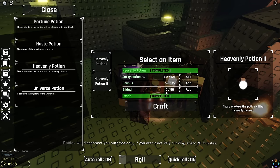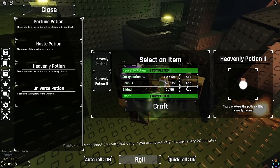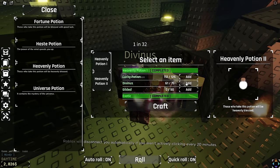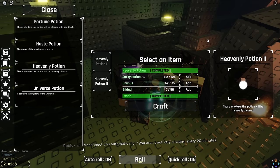We just need 26 Divinus, 50 Gilded, and 13 Luck Potions. So I'm going to grind up some Luck Potions. After I go with this Divinus, I'm just going to keep Gilded, so I'm going to get rid of this so I can just macro AFK a little bit, try to get the rest of the Luck Potions. On top of that, we're going to get a few extra Luck Potions to maximize our luck when we open this.